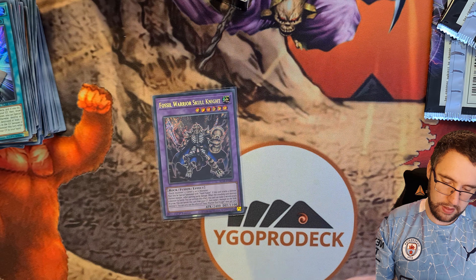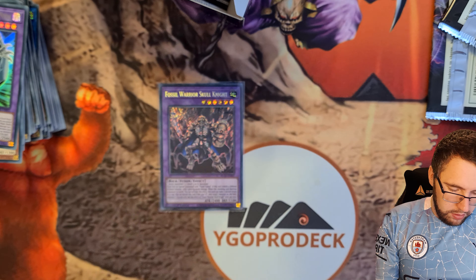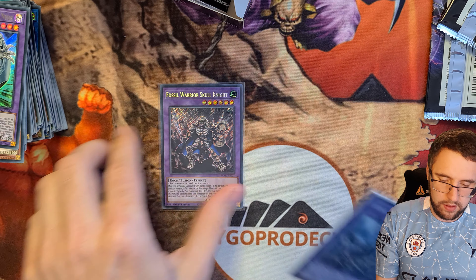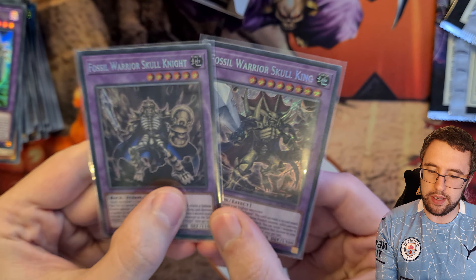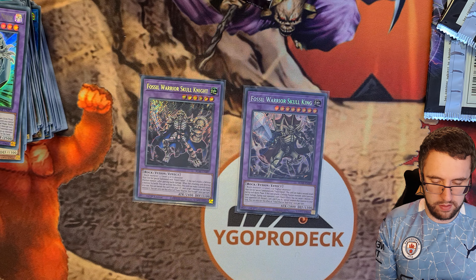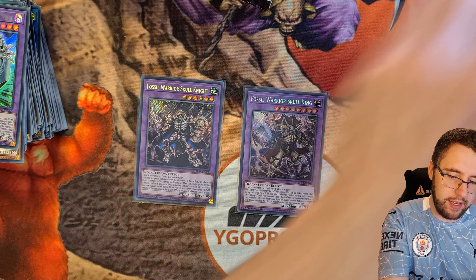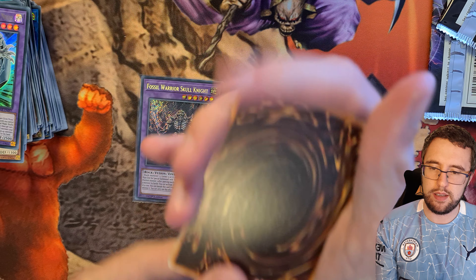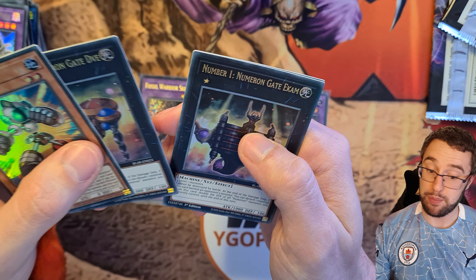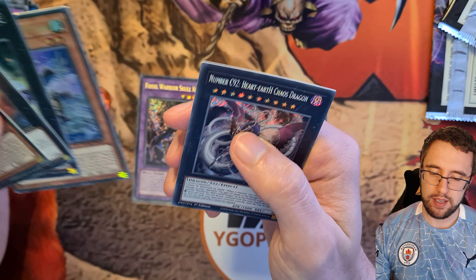Mystical Beast — I cannot pronounce that — Kokai Meri Utraigo, Flower Cardian Cherry Blossom, Cross Sheep, and Artifact Ignition. Getting there, not a whole lot of packs left now. Ra's Disciple — that is pretty cool in ultra rare form. Number S39 Utopia the Lightning, really a handy utility card. Salmon Great Gazelle, Appliancer Kappa Scale, and Specimen Inspection — that's a fossil-related card, pretty cool artwork.